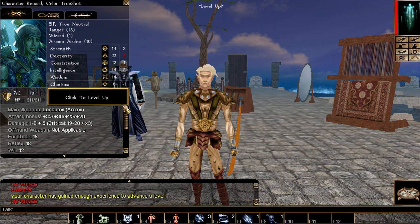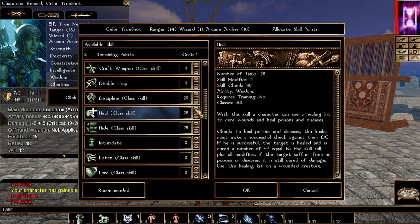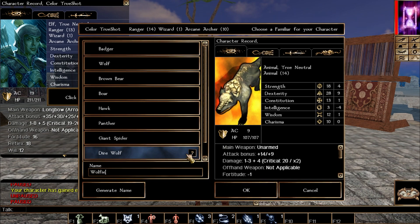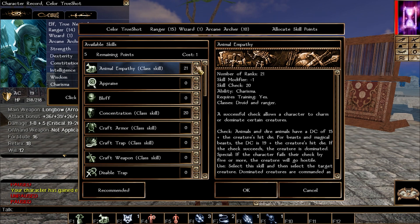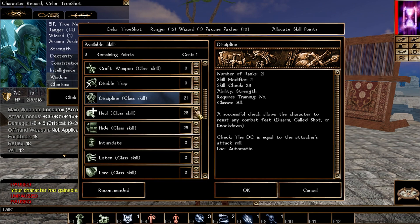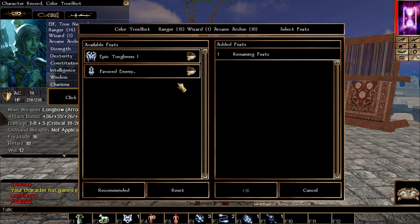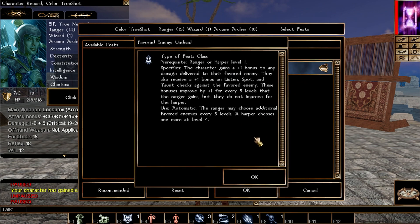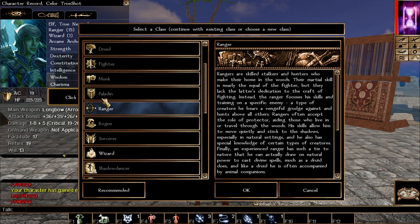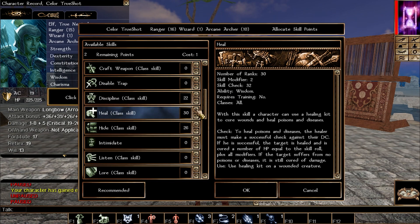Still leveling the ranger. Keep picking the same skills: concentration, discipline, heal, and hide and move silently — persuade is optional. At the next favored enemy choice, I'm picking between hit points bonus and a new favored enemy. I'm going with undead since you'll see a lot of undead in the official campaigns, especially the original campaign and Shadows of Undrentide — which is full of them, especially towards the end.